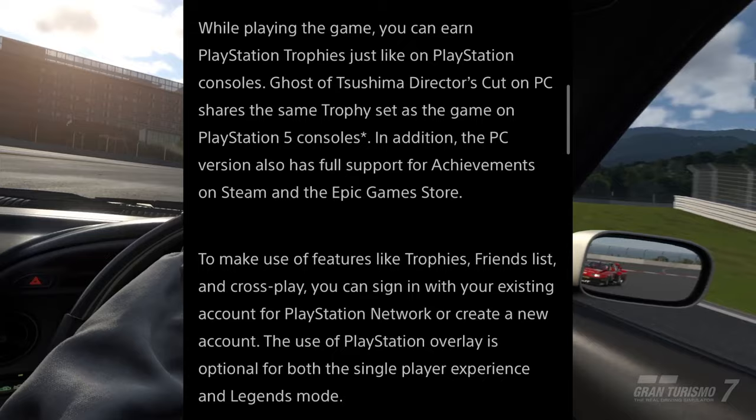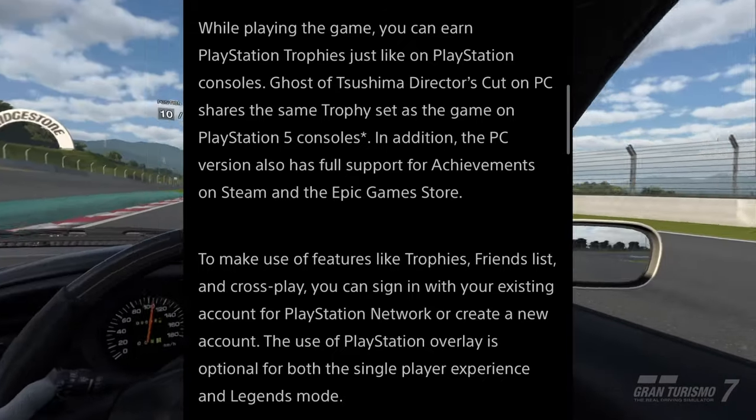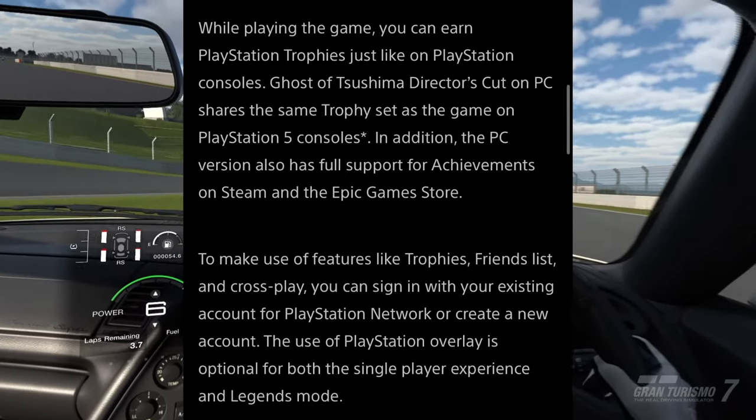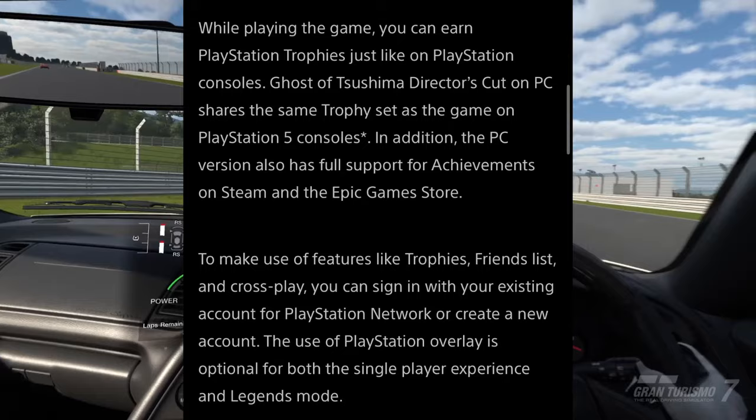In addition, the PC version also has full support for achievements on Steam and the Epic Games Store. To make use of features like trophies, friends list, and cross-play, you can sign in with your existing PSN account or create a new one. The use of the overlay is optional.